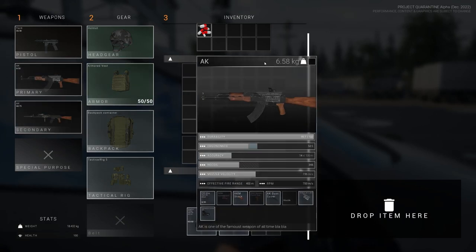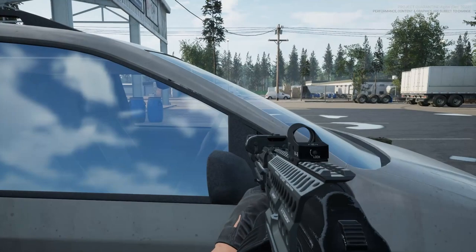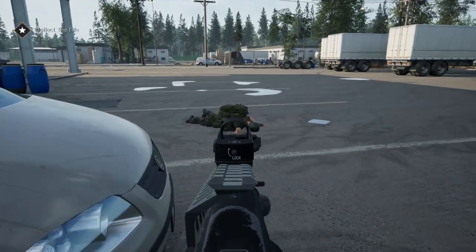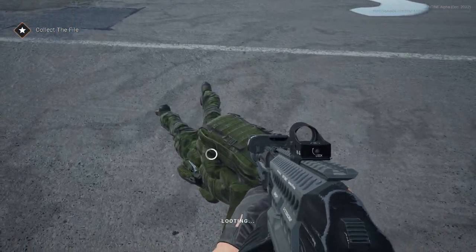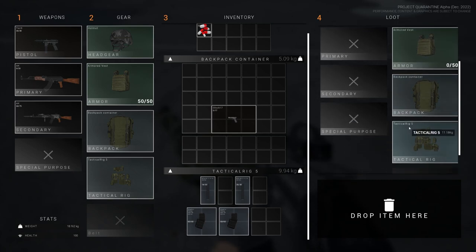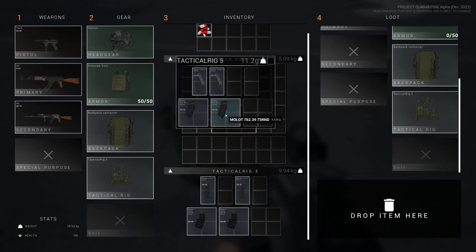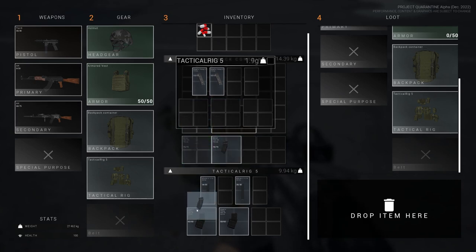Let's turn the laser off — yeah, that works. Okay, let's check this guy's inventory. Pretty much all of them have the same stuff. Again, it's a demo, so there's no variety of gear or anything. They do have a couple of weapons, but not much.